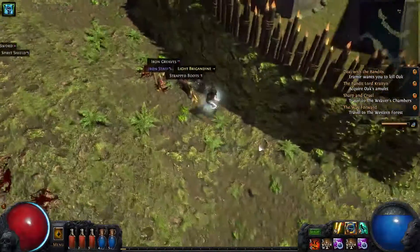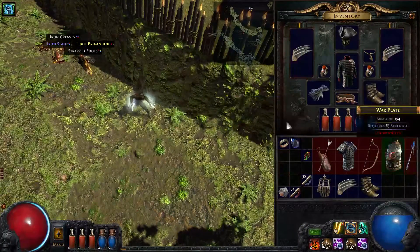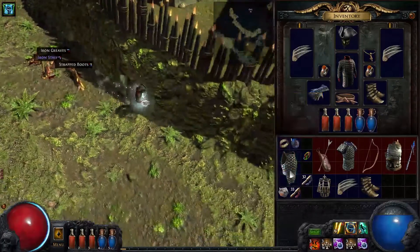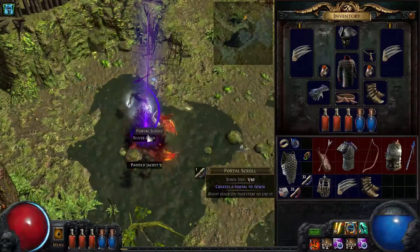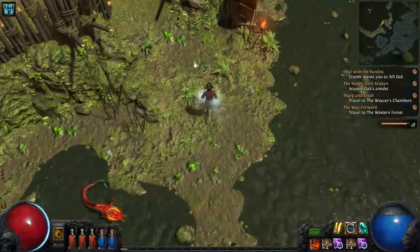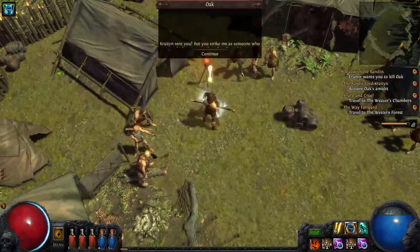I need more pockets — we fill up so fast. I doubt this will be better. But right here, with these guys who do chaos damage, getting those resistances will help me. And I think that boss who killed me with my last character was using chaos-based attacks.